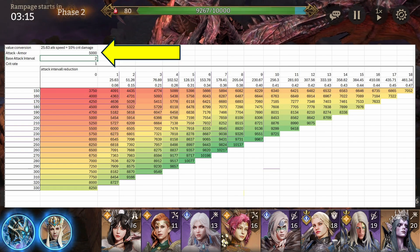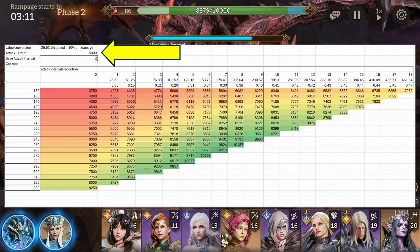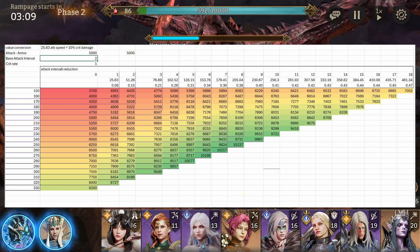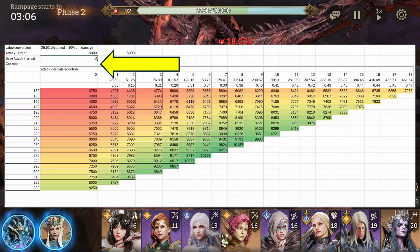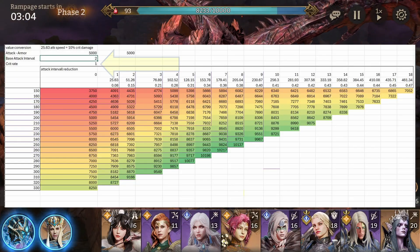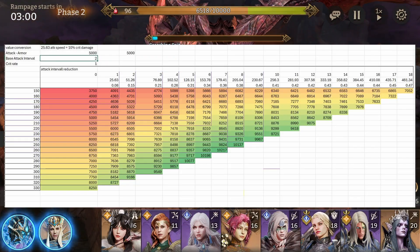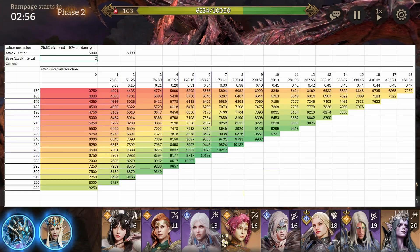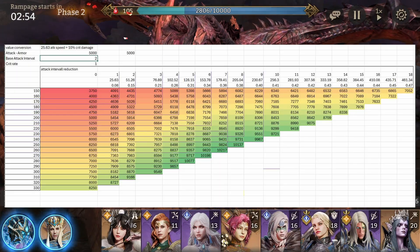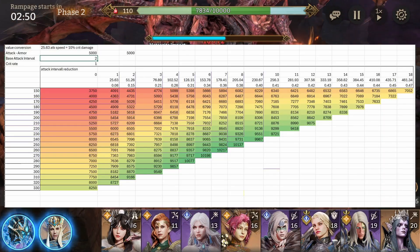To simplify my calculations, I assumed a certain attack value from which the defense of the target's armor is already subtracted. I also assumed 100% crit rate, since from what I understood, we want to maximize the attack bonus and afterwards crit rate to 100% anyway, before going for crit damage and attack speed. Later, I also did the calculations for different crit rates and base attack intervals, just out of curiosity.